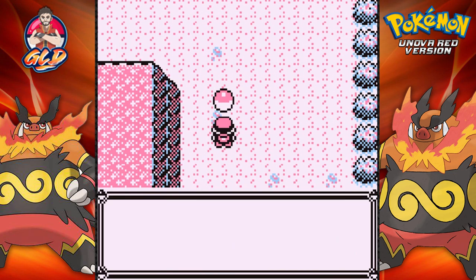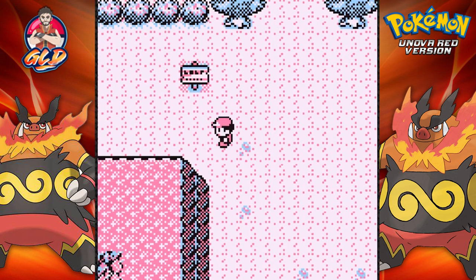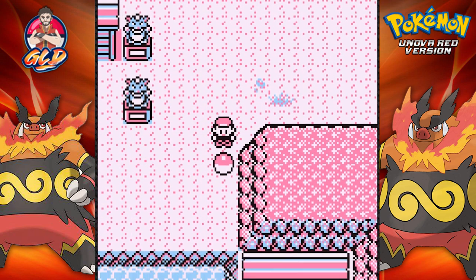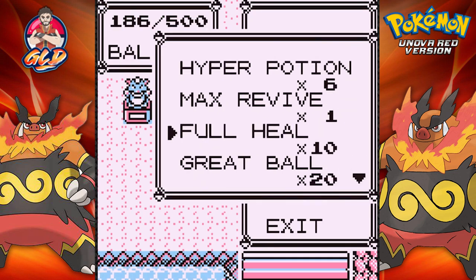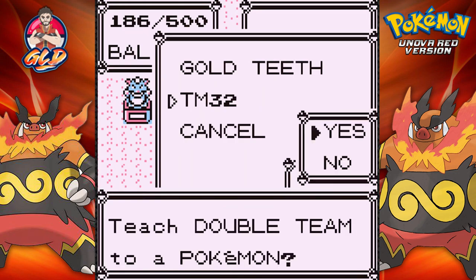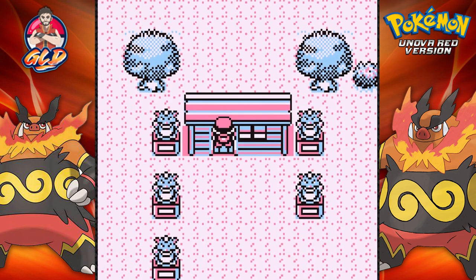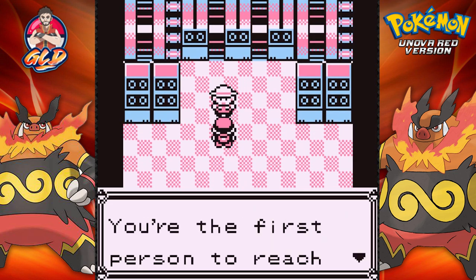We found Gold Teeth. It's stuff like that where you find one thing and then your bag gets all filled up. TM32 is Double Team so we don't really need that. All right, here we are in the final stage of this place.